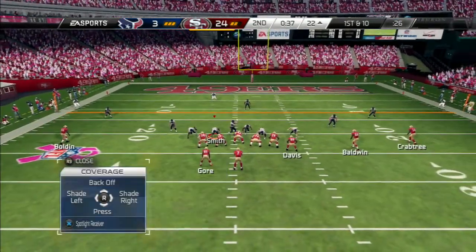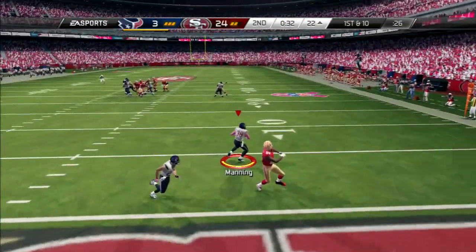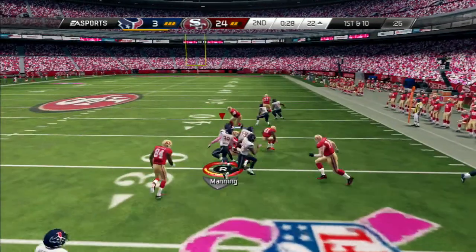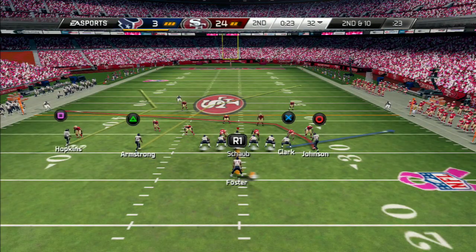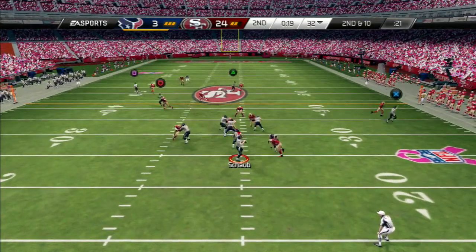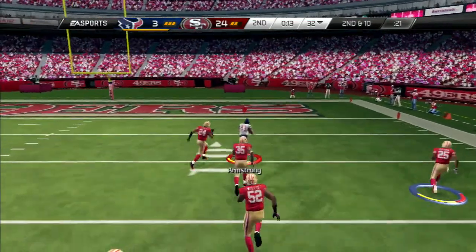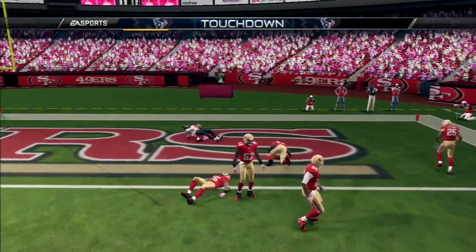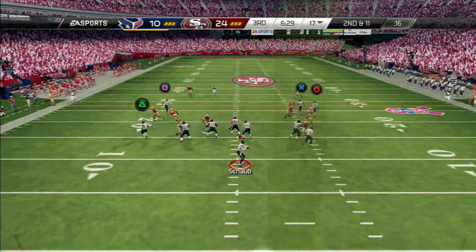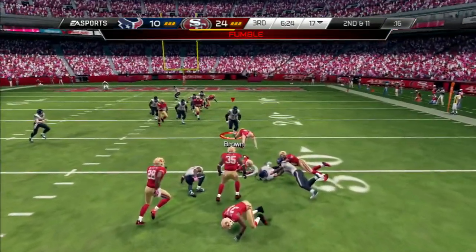Baldwin's lined up now as a slot receiver. Now first and ten. The throw to the left — a takeaway! Matt Schaub has it under center. Second down and ten. Matt Schaub looking long! End zone foul! Clark's a tight end but now shifted into the backfield. Matt Schaub from the shotgun — the ball is out! And it's a takeaway!